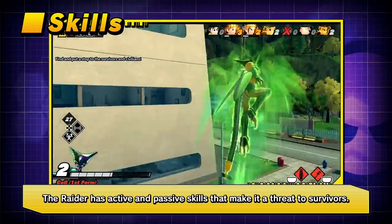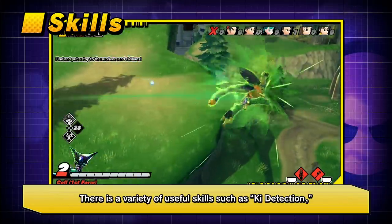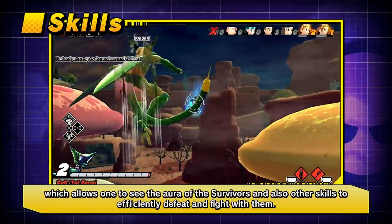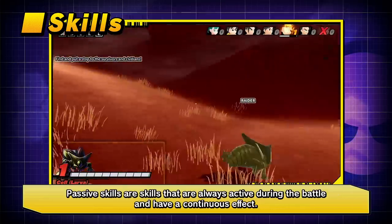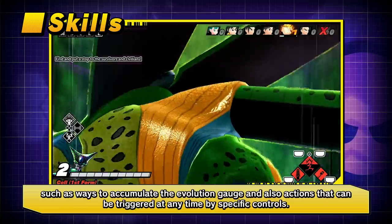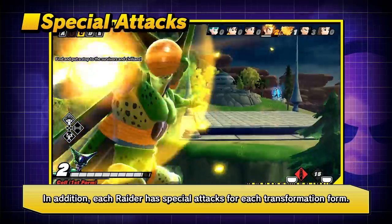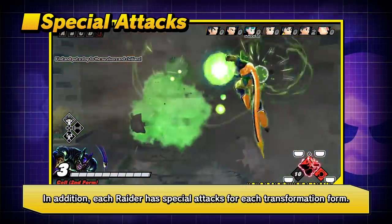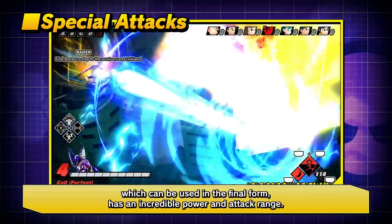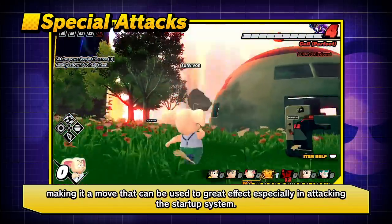The Raider has active and passive skills that make it a threat. Active skills can be activated at any time and include a variety of useful abilities, such as Key Detection, which allows the Raider to see the aura of Survivors. Passive skills are always active during battle with continuous effects, including ways to accumulate the Evolution Gauge and actions triggered by specific controls. Each Raider also has special attacks for each transformation form. The Ultimate Special Attack, usable in the final form, has incredible power and attack range — Cell's Perfect Kamehameha hits everything in a straight line, making it especially effective against the Startup System.